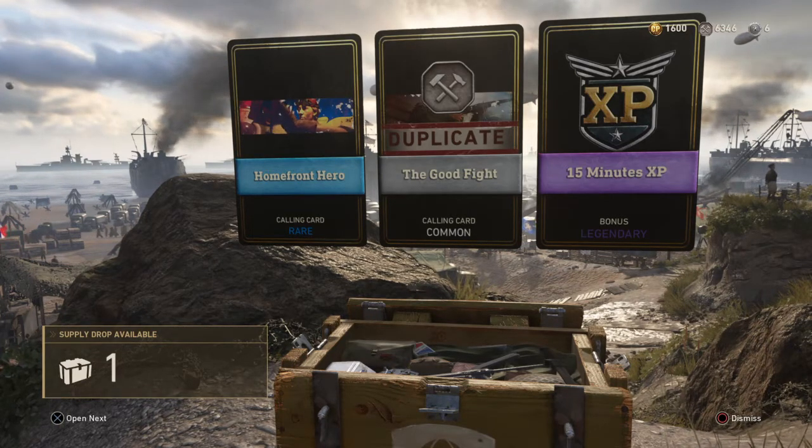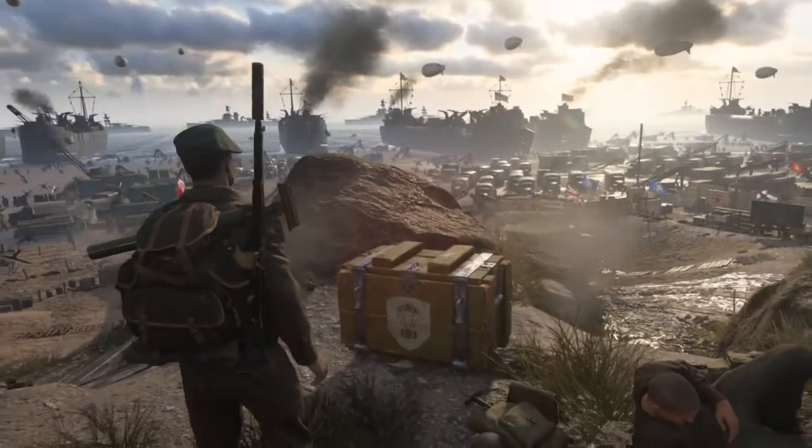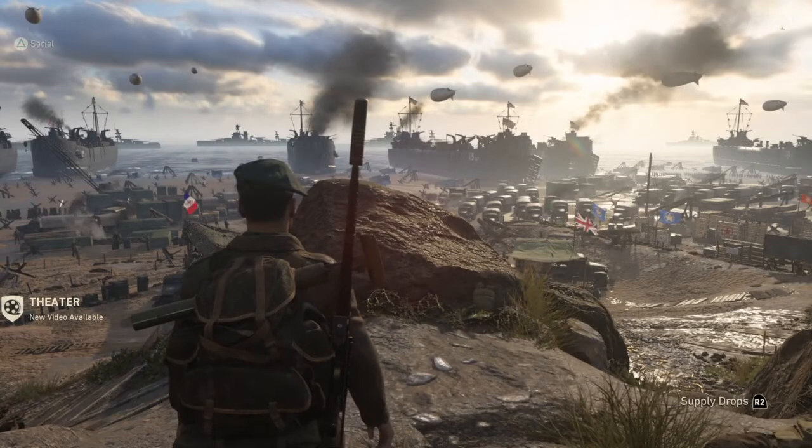I've just called in a loot box, and you get loot boxes in lots of different ways — just by playing the game, by doing orders, or doing contracts. You'll open a loot box and get something like this: a calling card, some weapon XP, soldier XP, and then a duplicate which turns into in-game armory credits.